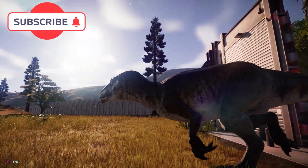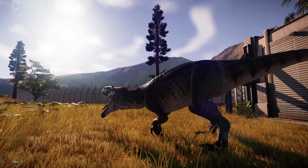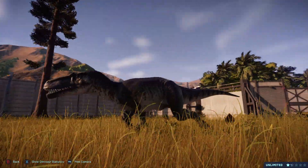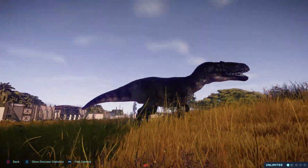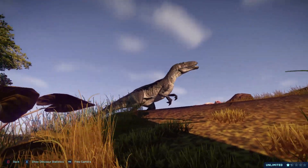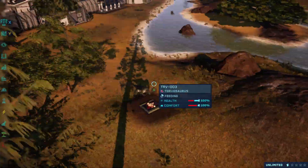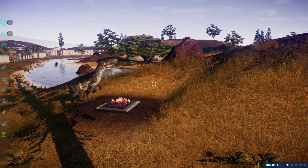Our next dinosaur out of the gate is the Torvosaurus. It looks totally awesome. This is another mod by Harlequin's Ego, and it used to replace the Allosaurus, but now it is its own file, just like the Pachyrhinosaurus, which is also another Harlequin's Ego mod. It's a great looking dinosaur. I'm glad to see it is its own file now, because I do love the Allosaurus and hate replacing it. This is a beautiful model.